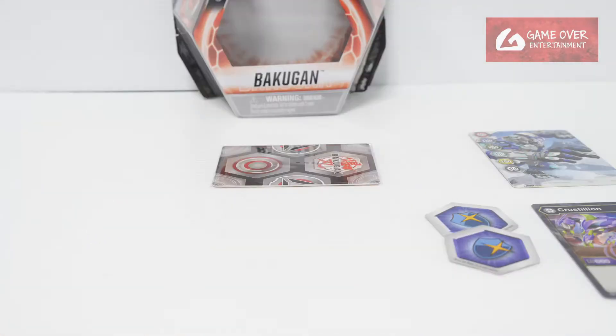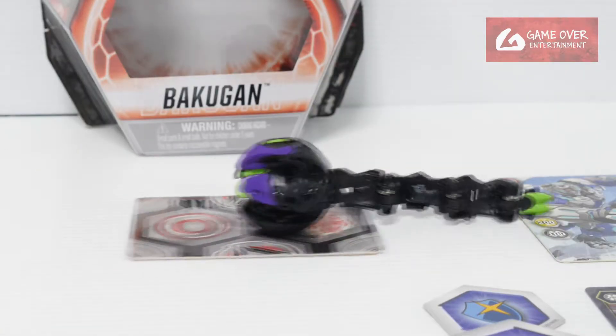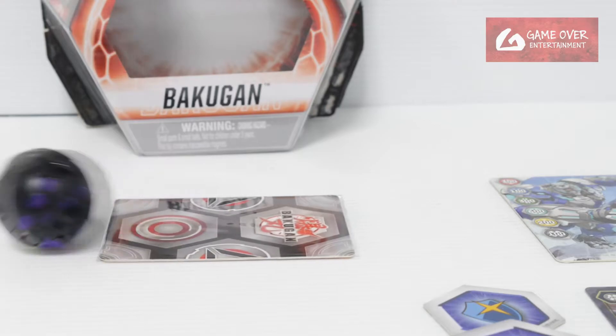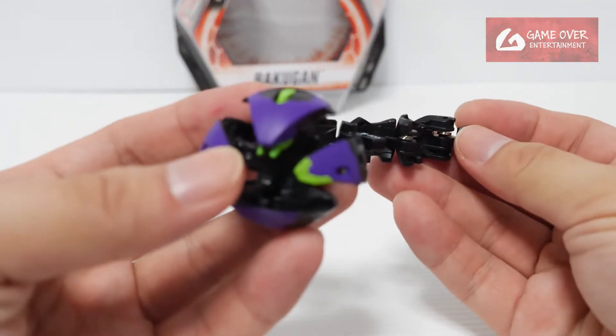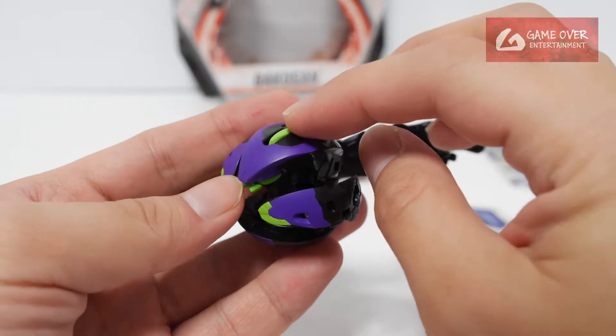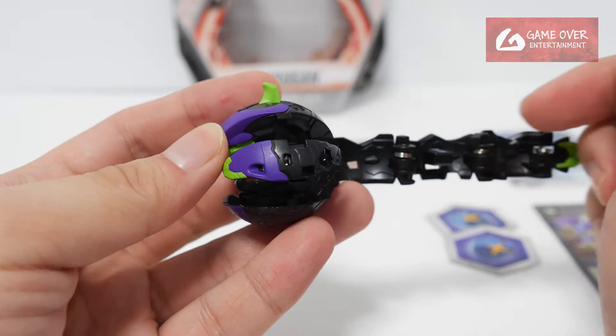So let's see how it opens. One, two, three, bra. Nice, very nice opening. Okay so this is Darkest Crustillion. Remember the horn is manual so you need to push and lift it up like that.